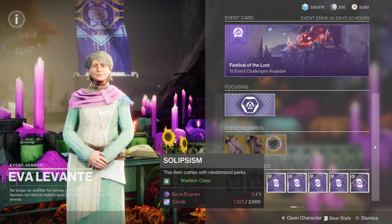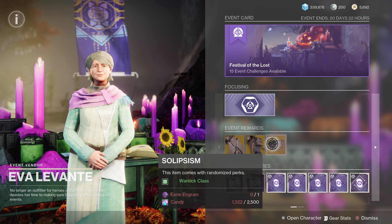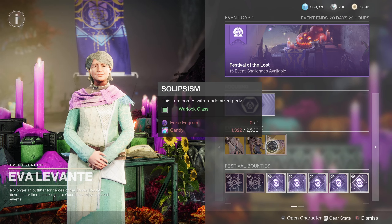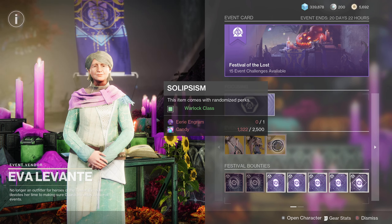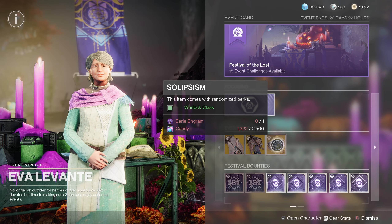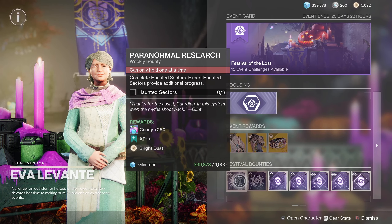Your other option is exotic class items. These are different because you do not need to complete the Dual Destiny exotic mission to get access to this focusing option — you can literally just come to Eva, complete the intro quest, get eerie engrams and candy, and focus these class items. Once you do that, you'll be able to buy class items from Xur when he returns each weekend. There's no lockout as to how many you can buy during the event, so you can potentially farm out as many as you want and get all possible perk combinations.